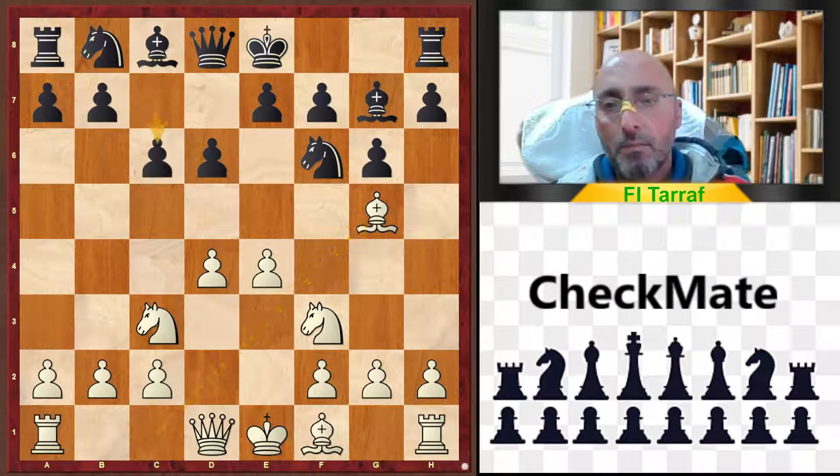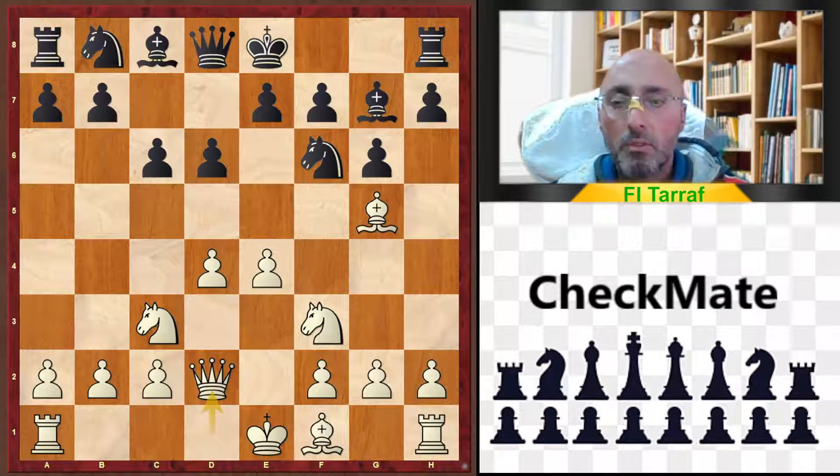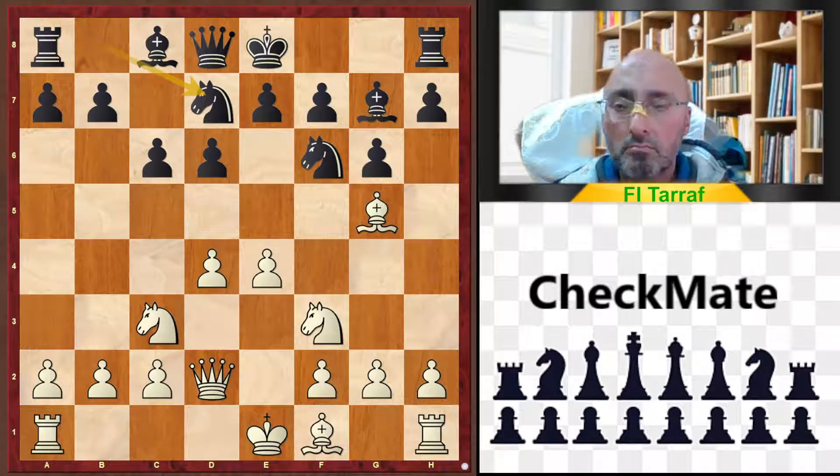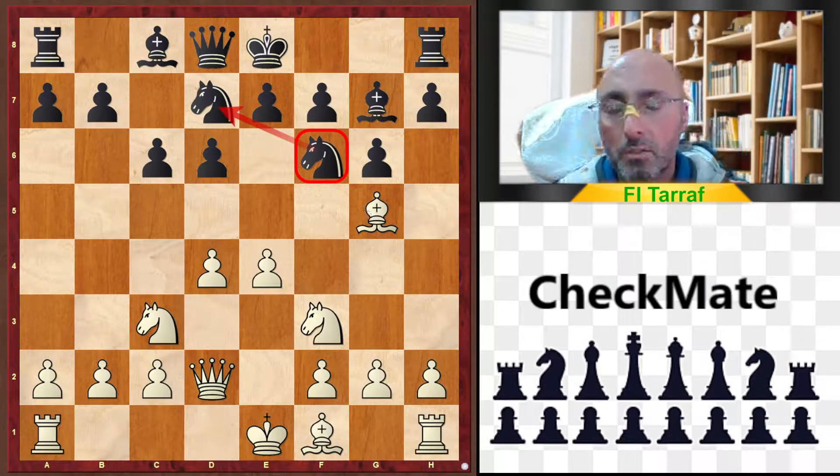Bg5, c6, Qd2, so Nb7 — and this is a slightly bad move for black. Maybe castling is good, maybe developing with another move. But this move closes the bishop and may stay in the way of the other knight on f6 if he wants to go back to d7.